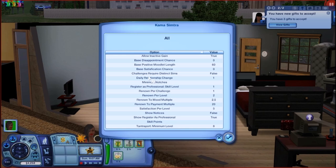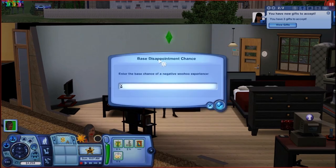Second one: base disappointment chance. I would go in and make that a negative 100. The reason for this is because a sim starting off brand new knowing nothing, or at least just having one skill point, has a 100% base disappointment chance even though you saw it was zero. By making it negative 100, you actually reduce the percentage chance of disappointing your client.